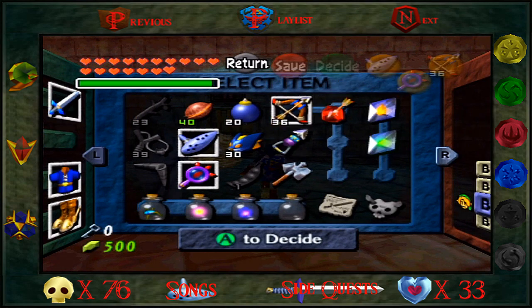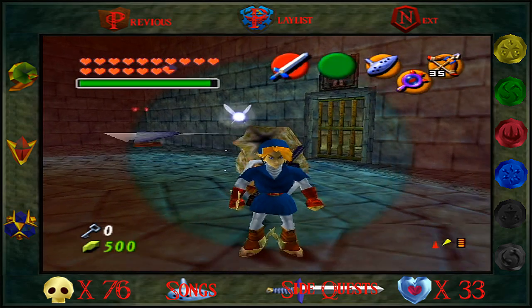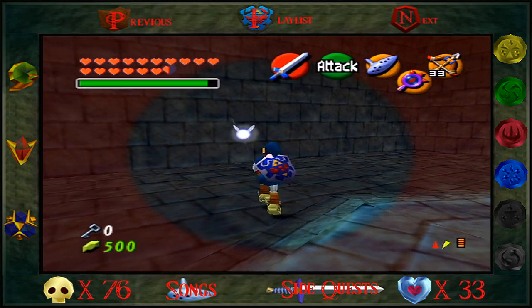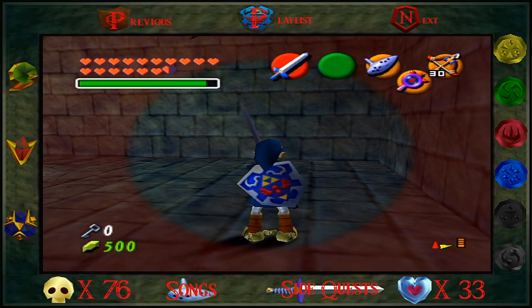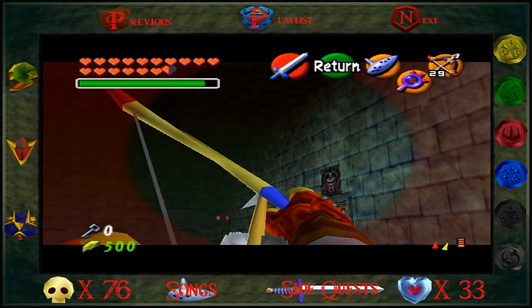I'm gonna take the arrows to them since those do a little more damage. There we go. Why did that guy hit me like that? Hopefully I'm safe over here. Nice shot. Okay, there we go. Alright, so that's one enemy down. Now we gotta take out these keys - because they're little buttholes too.